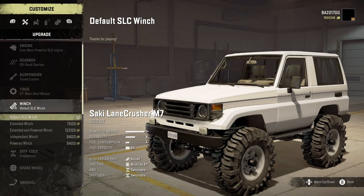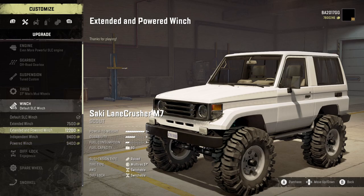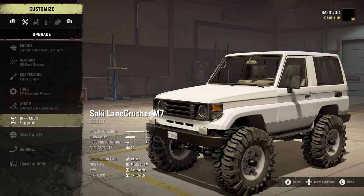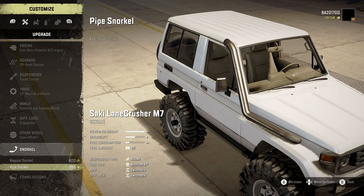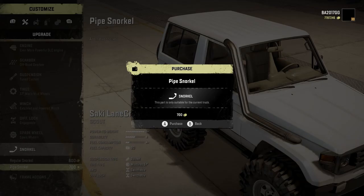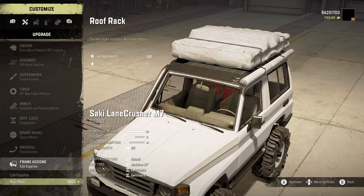For the winch we have default SLC winch, extended winch, extended and powered winch, independent winch, and powered winch — going with extended and powered. Diff lock is engageable. Throwing on spare wheel option one. For the snorkel we've got a regular snorkel or a pipe snorkel — going with the pipe snorkel. Frame add-ons include cab supplies and a roof rack.